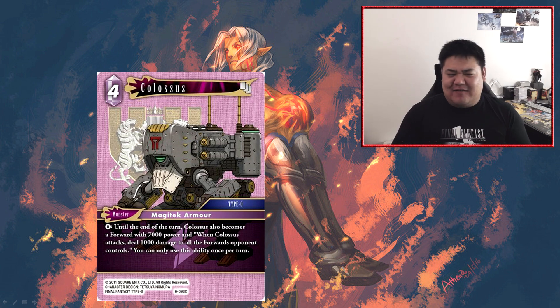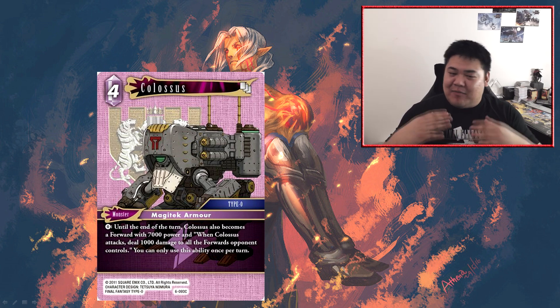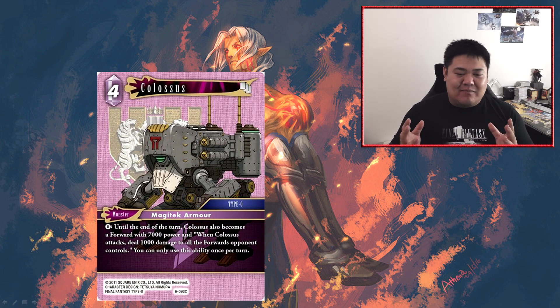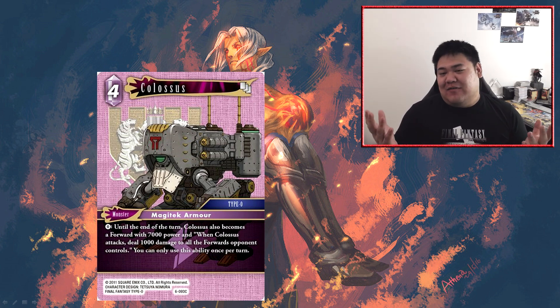Colossus just doesn't do anything interesting and its size doesn't justify it. Considering it's a Magitek armor you'd have expected it to be slightly bigger — if it was even 8k power and spread 1k damage, that would be more justifiable. But at 7,000 power, the secondary ability doesn't really justify its cost. The fact that it's a monster doesn't help because it's not a particularly good monster — why would you even play it?